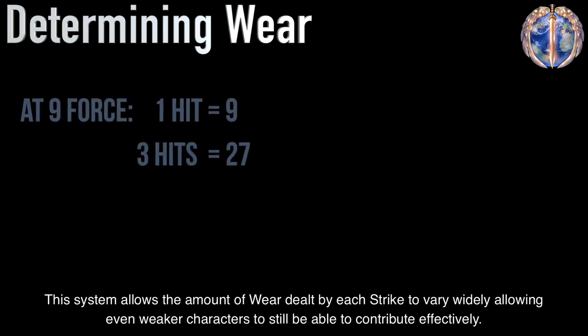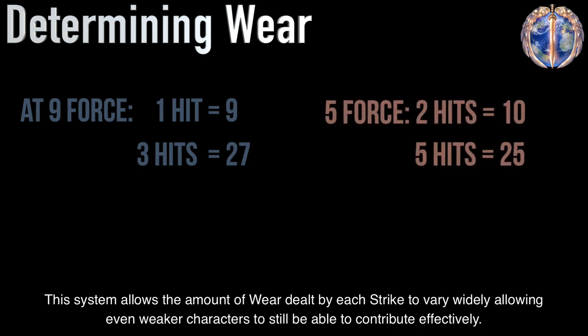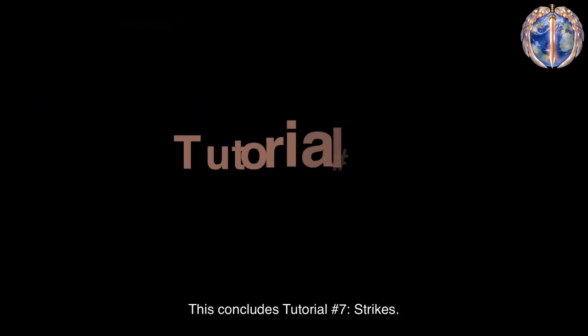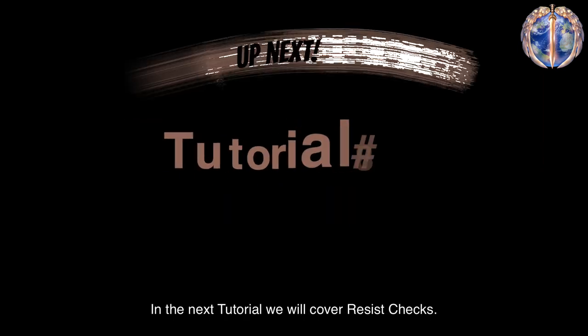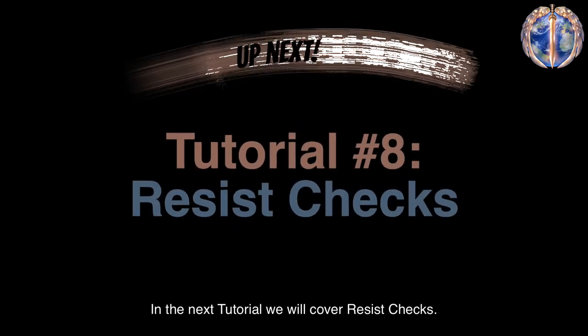This system allows the amount of wear dealt by each strike to vary widely, allowing even weaker characters to still be able to contribute effectively. This concludes tutorial number seven, Strikes. In the next tutorial, we will cover resist checks.